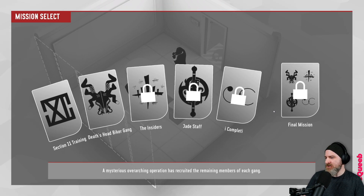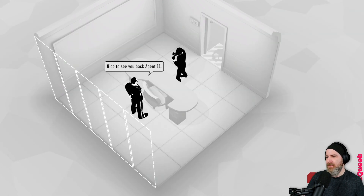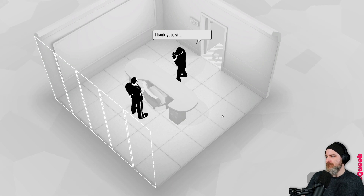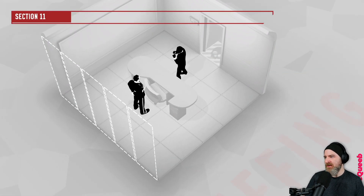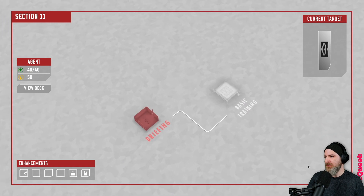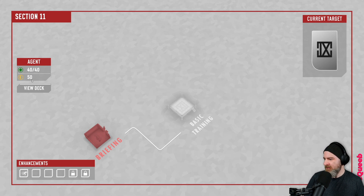Mission select: Section 11 training, Death's Head Biker Gang, The Insiders, Jade Staff. Let's start with the training. He's very happy to be receiving a mission - report back to me when you've completed training. All right, so this is us: we've got 40 health and 50 bucks.